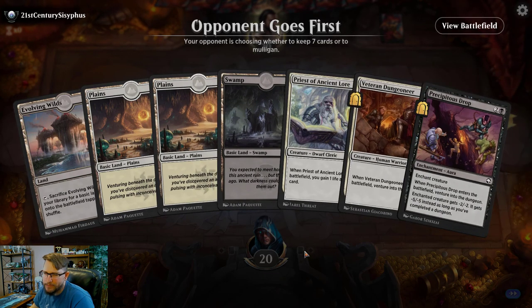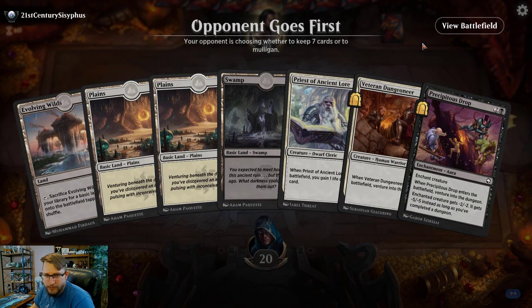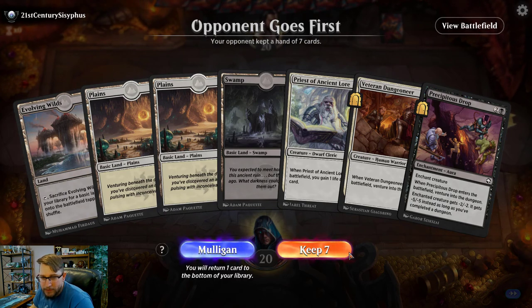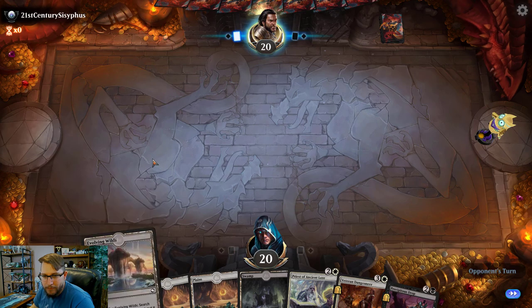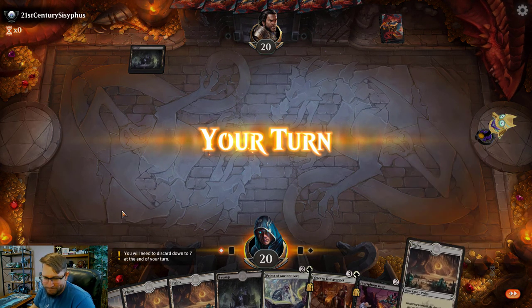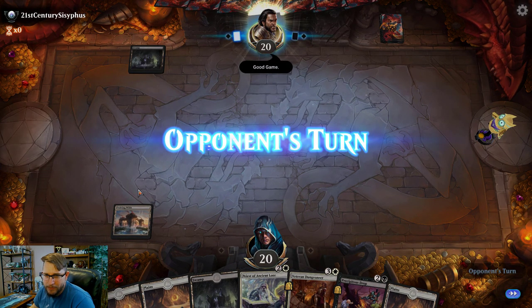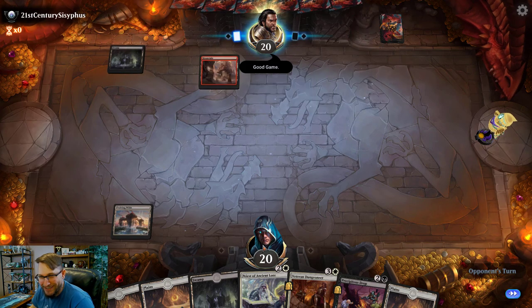Opponent goes first but I have Priest of Ancient Lore, Veteran Dungeoneer, a Precipitous Drop, and four lands. Okay, so I remember this game — at least the first turn, play Evolving Wilds and actually wait for some reason. I'm being tricky — good game.